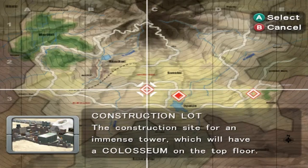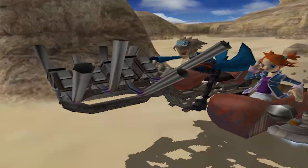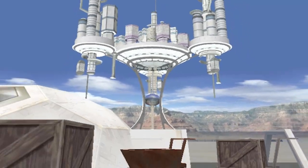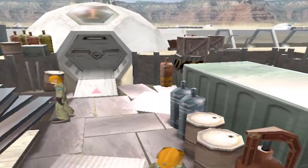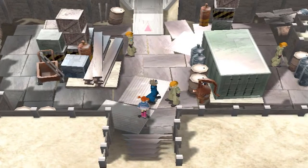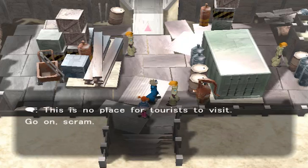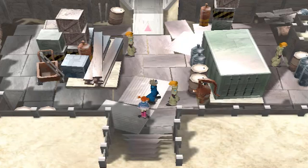The construction lot is a site for an immense tower, which will have the Coliseum on the top floor. Look at that — it looks clear while we're driving. Okay, so here we are in the construction lot, and we're going to be talking to a few people. One NPC says: 'This is a construction site, it's not a safe place to be. This is no place for tourists to visit.'